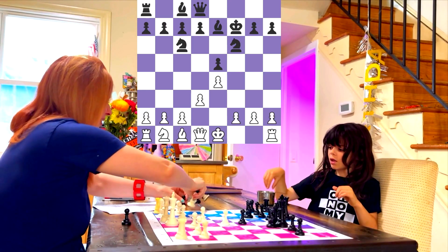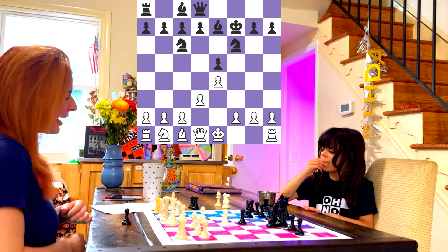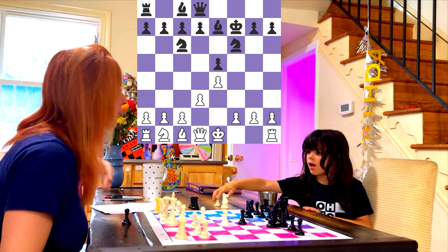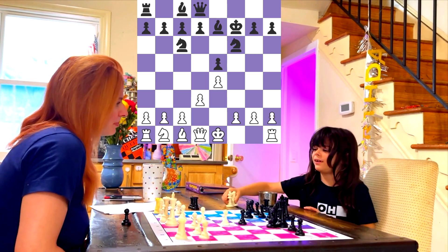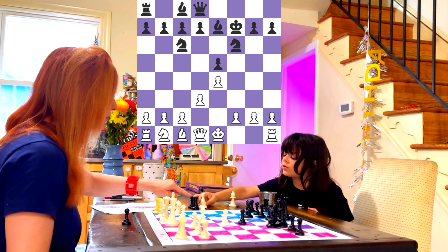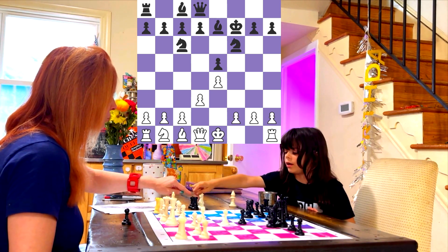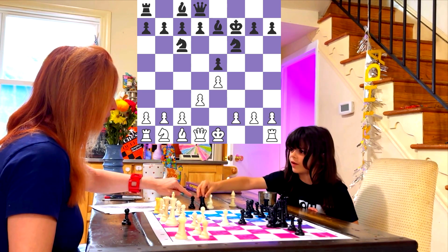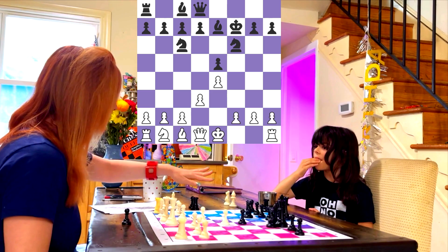I got a Rook and a Pawn. You got a Bishop and a Knight. How do you evaluate that trade? Who got a better trade? Why do you think you got more? Because in the opening, a Bishop and a Knight are better than a Rook. A Knight and a Bishop are better, but a Knight is not better than a Rook. But in the endgame, a Rook and a Pawn are really good — so in the endgame it might be pretty close.